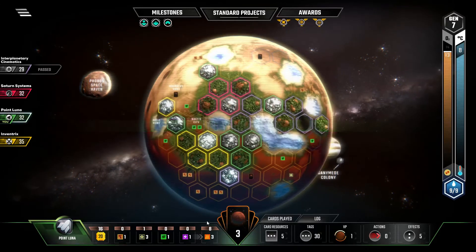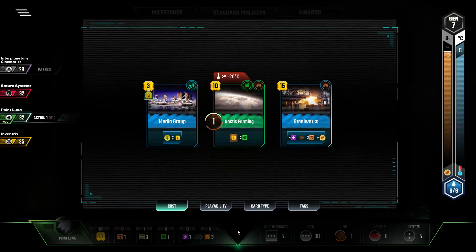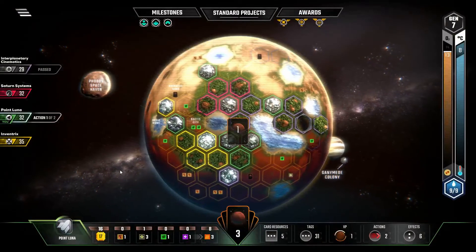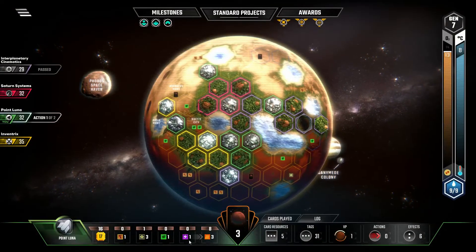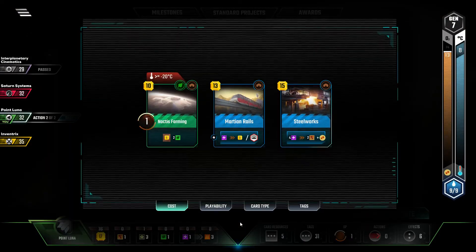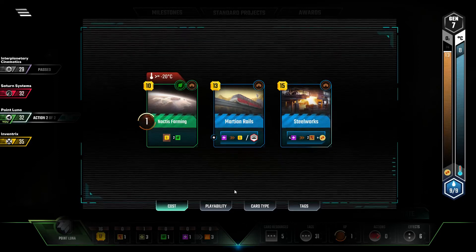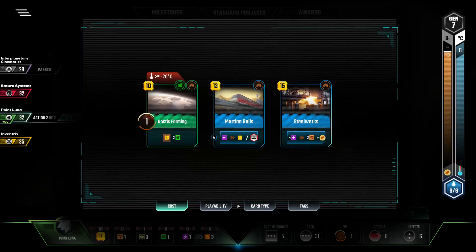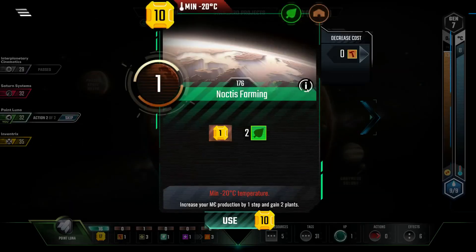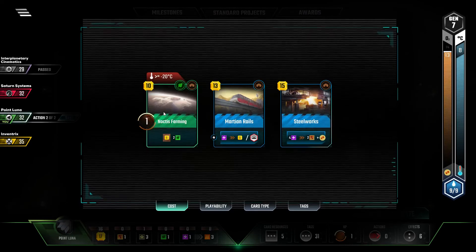You know what? I think I might drop Media Group, see what card I draw for free. Martian Rails — it probably won't be profitable given the cost of the card. So I'm not going to do it, because I don't have the power production for next turn. I will play Noctis Farming, though, for the income.